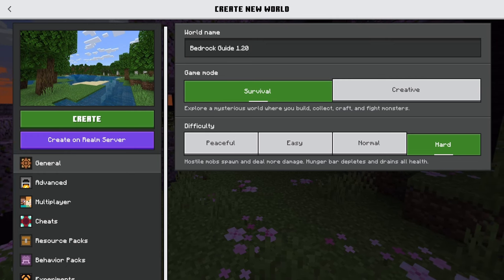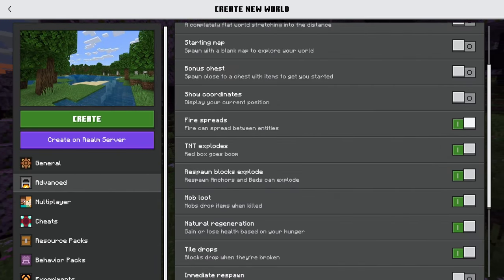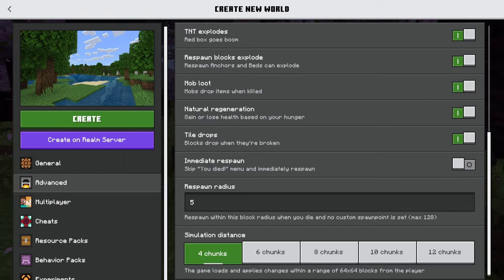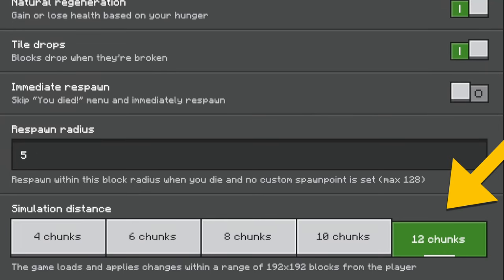Before we launch into the world, you might take note that we are playing in Survival on the hardest difficulty. With a couple extra settings, we're going to turn off fire spread, because I do plan on building some things in this world that I don't want to catch on fire. Something to keep in mind if you're a more technical player — there are some drawbacks to turning off this setting when it comes to certain farms, but rest assured, there are ways to work around that. I'm also going to bump up the simulation distance to 12 chunks.